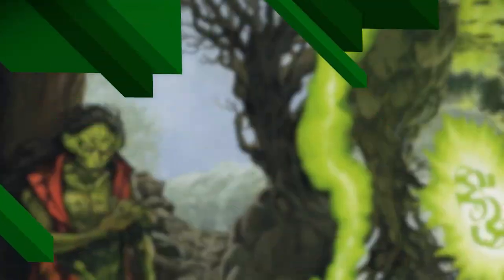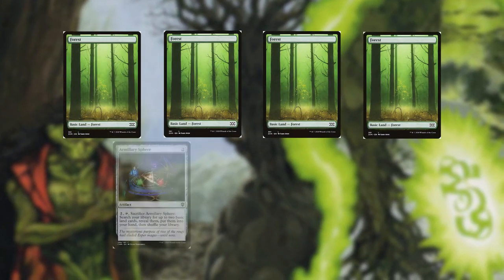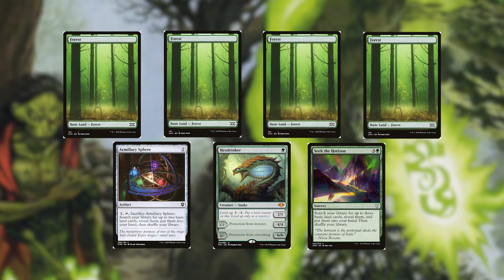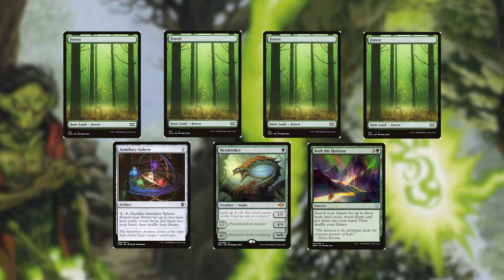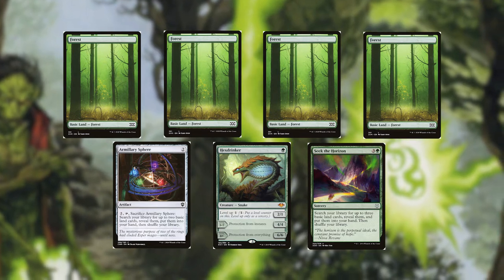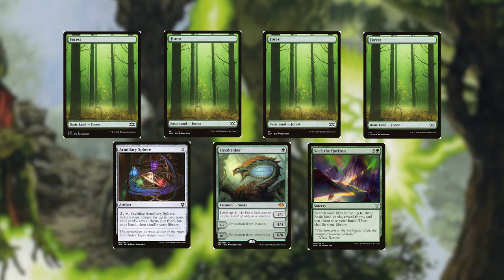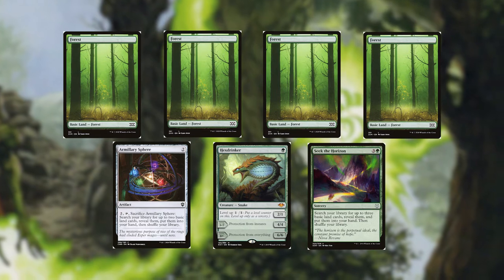Now typically I would mention something about the lands we run, but this deck only runs forests and there are 45 of them. I decided not to put in any utility lands because I wanted all of my lands tapping for as much mana as possible. Before we look at our mana value and card type spread, let me share my ideal opening hand: 4 forests, a Hex Drinker, and Seek the Horizon. This gives me a turn 1 and turn 2 play with Hex Drinker, and Seek the Horizon will help me put lands into my hand, while Hex Drinker establishes a board presence. Hopefully we can draw into 1 or 2 lands along the way, as well as a bigger spell or something with an activated ability. This hand really sets us up for an early win.